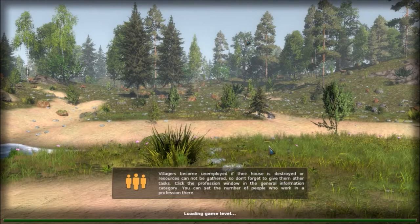Life is Feudal Forest Village is a civilization building game set back in the feudal age. You start with a small village of ten people — six adults, two teenagers, and two babies or adolescents. They're pretty much useless until they reach adulthood. You can send the kids to school, but that's a down-the-road thing.